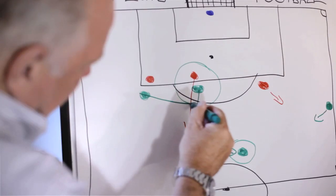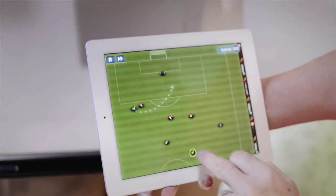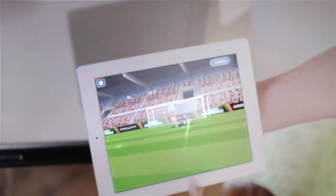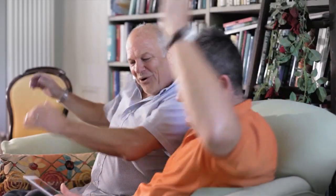Drag your centre-forward here to make that run behind there, to play the pass into it. Track's in there. Start your run. The ball goes through there. Shoot. Go on. We're scoring. Goal! Goal! At the post!